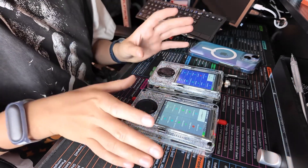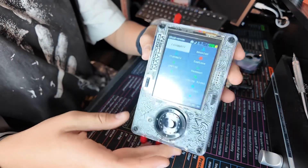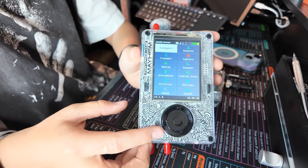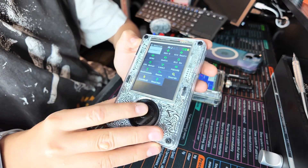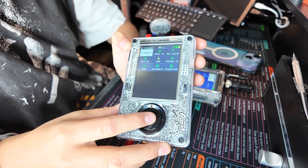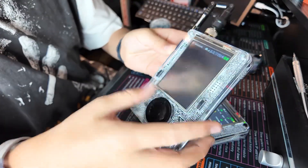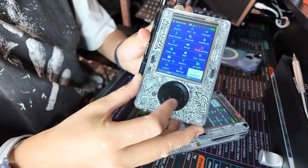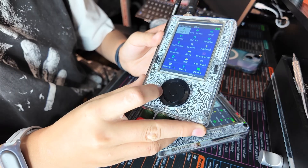We've got our PortaPack — I just updated it and I've already seen some new features, so what better way than to test them out now. We have two PortaPacks here. The biggest difference is flashing Mayhem. Without Mayhem you'll notice it's missing a lot of the hacking features — receive has almost nothing, transmit even less.